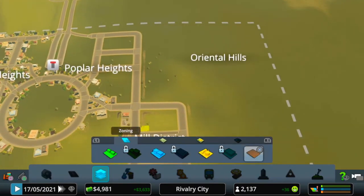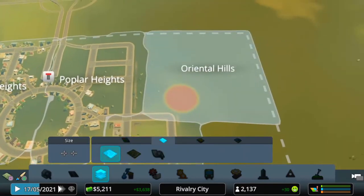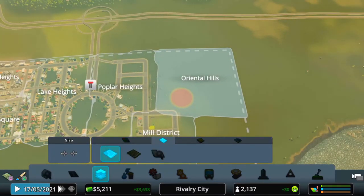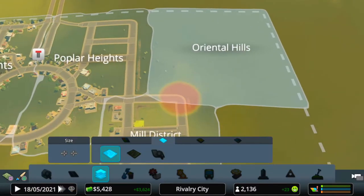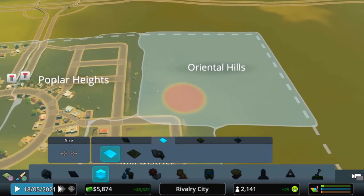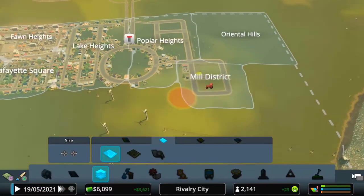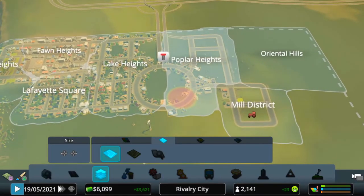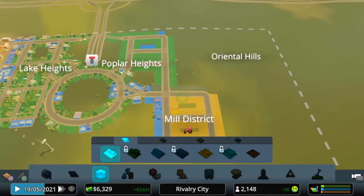We've named all these districts now. This one up here, Oriental Hills — that's a nice name — we're going to make it more of a hilly landscape and turn it into a suburbs-type area. Get your ideas on the channel about what you want to see in each area. This is episode four and we've had no comments yet, so let us know what you want to see built.